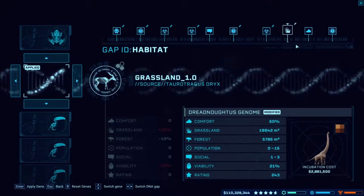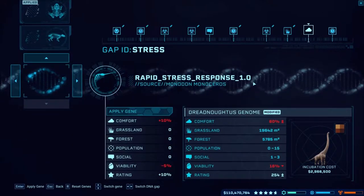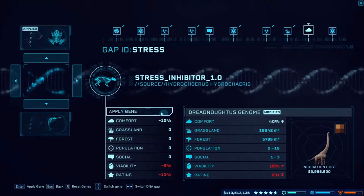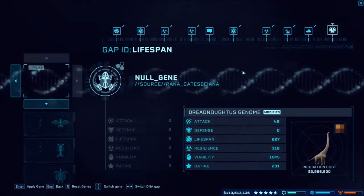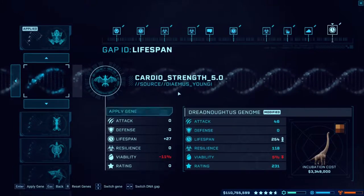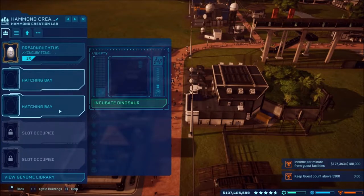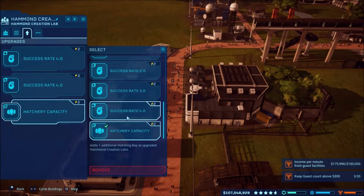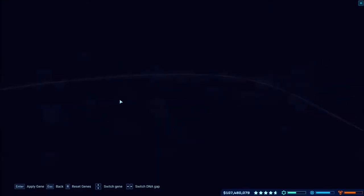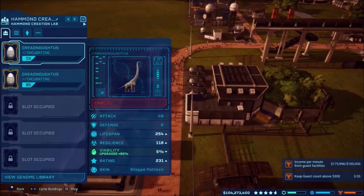The forest preference is what I'm looking at on these. I'll modify the comfort — if you go with a lower comfort threshold, I believe it means it takes more to get them upset. Let's go ahead and incubate one. I forgot to increase the success rating, so hopefully that one won't fail. We'll do four of them, changing the skin color.